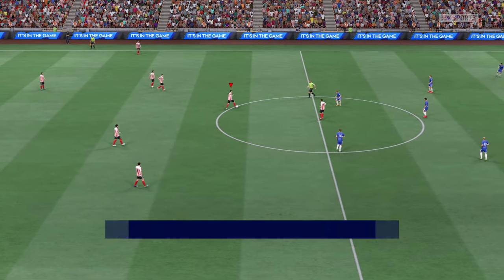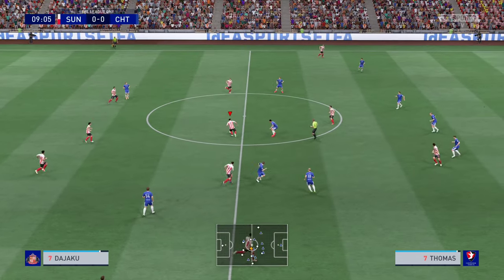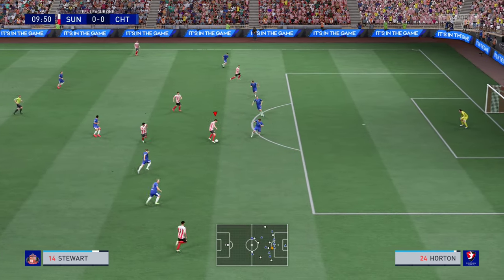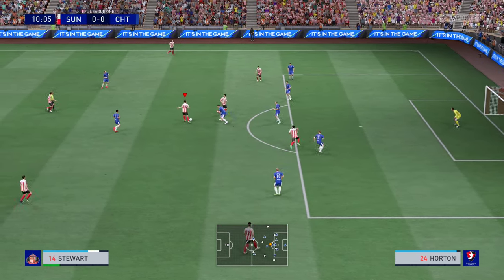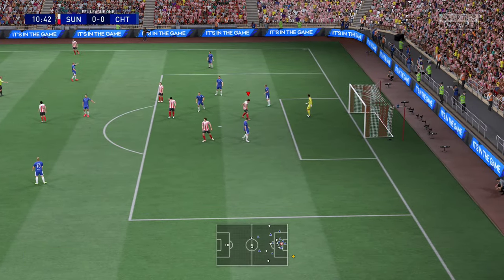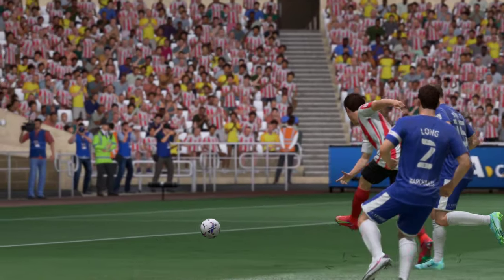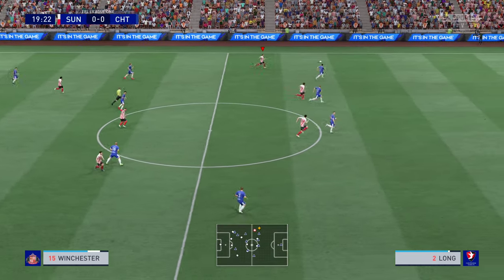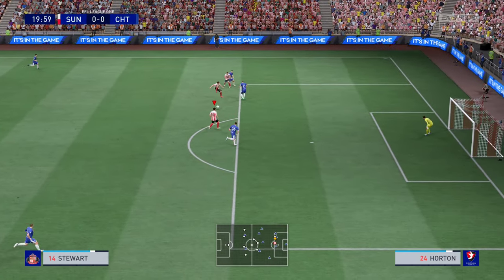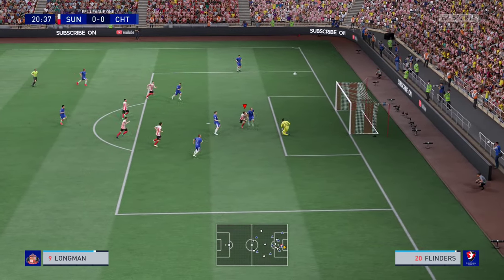Sunderland up against Cheltenham Town. De Yaku finds Longman, Longman finds Stewart, Longman again and he beats his man — oh, he drags it wide, he's unhappy. But it's better from Sunderland. Looking for Winchester — doesn't find him though, but he gets it anyway. Good ball across from Winchester to Stewart.